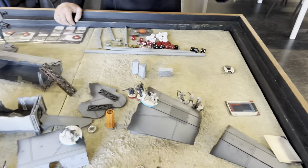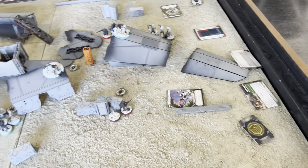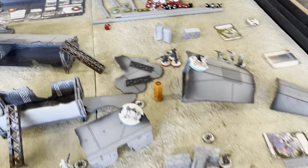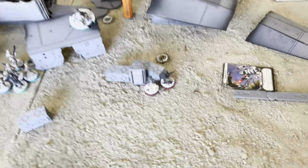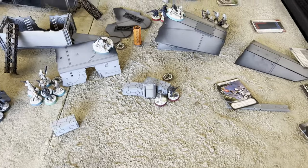I'm going with coordinated fire and he's going with assault, so we'll roll off. Since I'm the blue player I get the block, and I'll get to go first which is actually very fortunate. However this command card only lets me issue orders to core units, so it's going to be a little interesting.